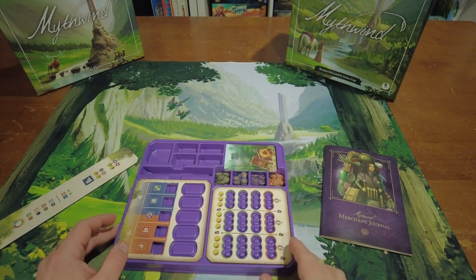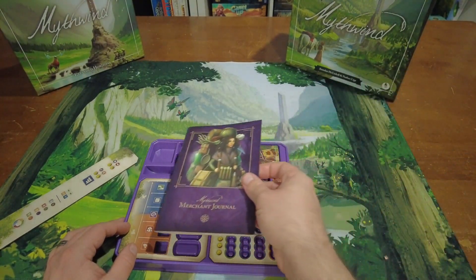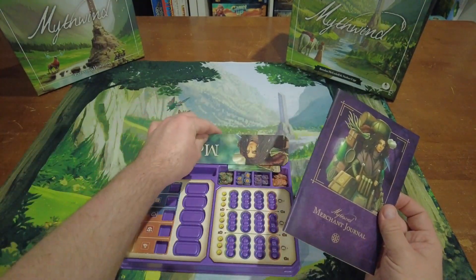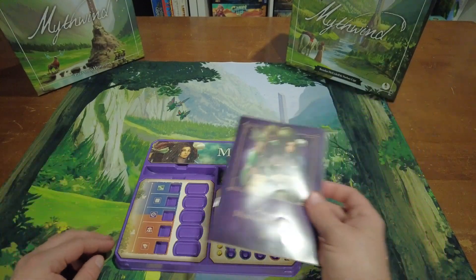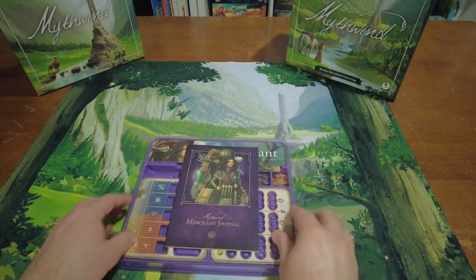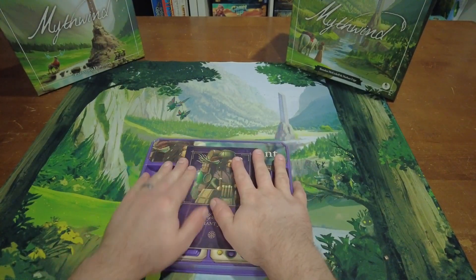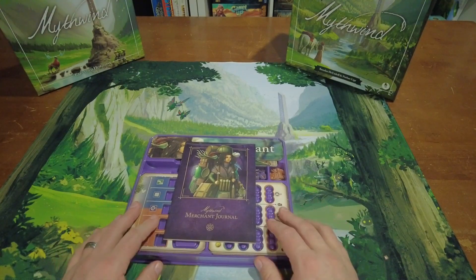That is everything you get as the merchant. Some people have been doing this — you could lay your merchant journal right there on top, click this down, and you're all ready to go with the merchant.